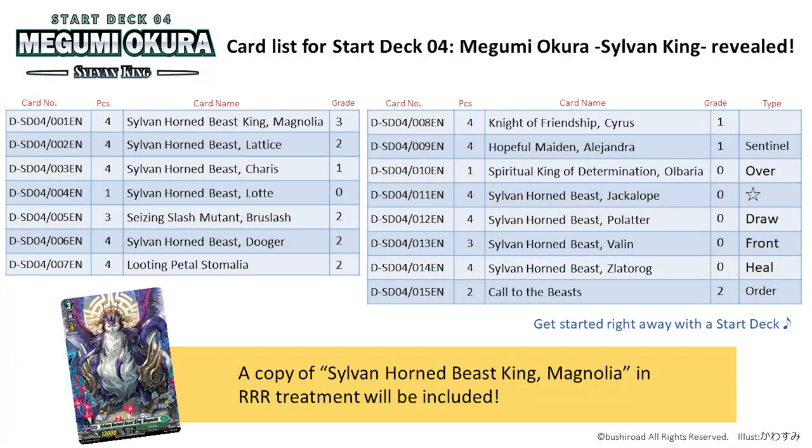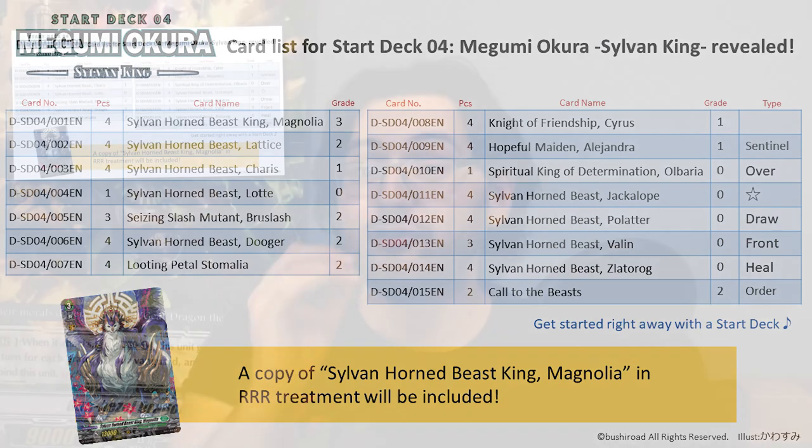Stoicheia takes the opposite direction from Keter Sanctuary. Instead of heavily focusing on grade threes, this deck drops grade threes entirely and is heavily focused on grade ones. They only have one grade three — the main vanguard — and have a total of 17 grade ones if you include the two grade one order cards called Call to the Beast. This makes sense because Stoicheia is a multi-attack nation and multi-attack skills are typically tailored to rear-grade units, but it's still kind of ridiculous when you think about it.